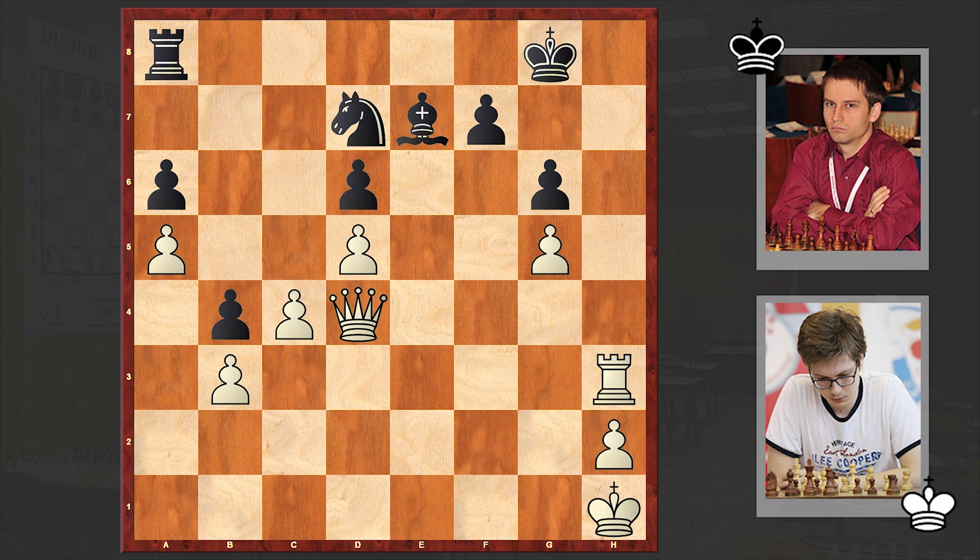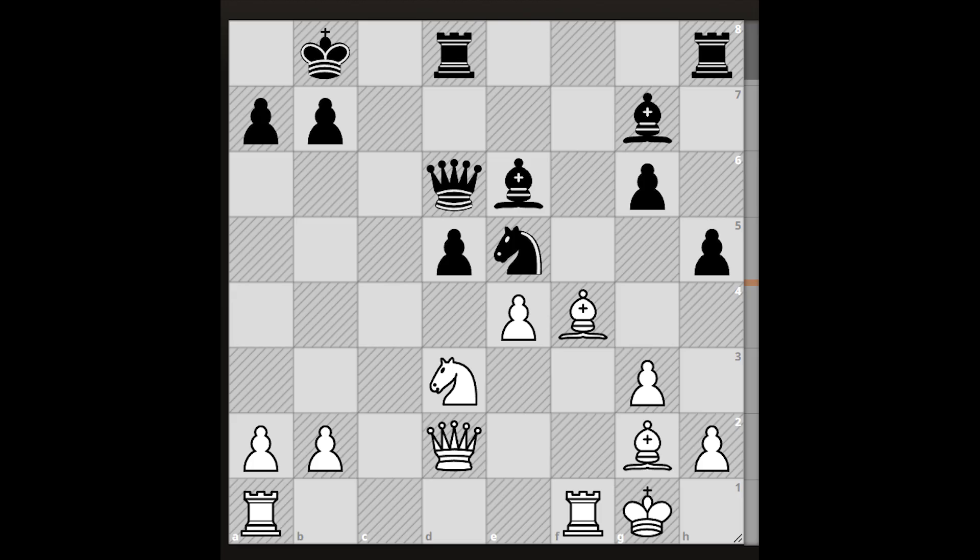Black gave up the queen but then resigned after queen h4. An amazing final combination. Honestly, I can't remember a game where I saw a move like this — deflecting the bishop which can save the king with the help of a fianchetto. An amazing move which I'm sure you enjoyed. And here is a chess puzzle for you, where the task is to win with the white pieces.